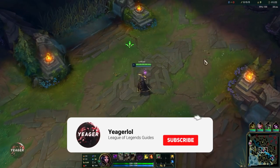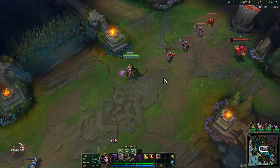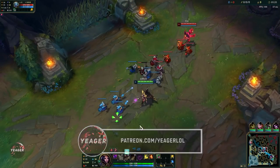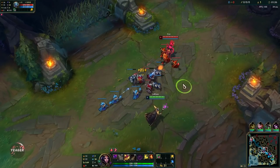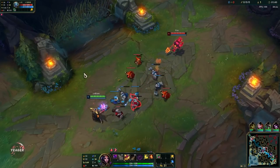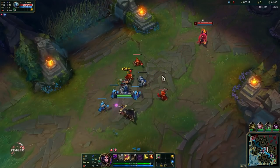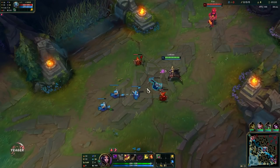Hey guys, welcome back to a new video. Today I will show you how to play LeBlanc. You want to start with your W because that is your main damaging ability and also your waveclear. The first cast makes you dash and you deal AoE damage where you land, and if you recast it then you go straight back. Early game you take the attack speed shard because your auto attacks are used a lot in the laning phase, helping you with poking.